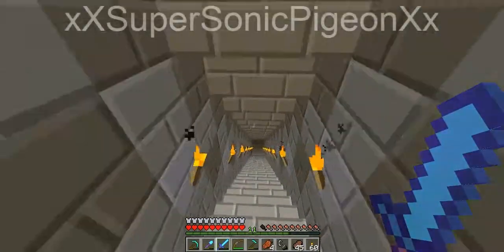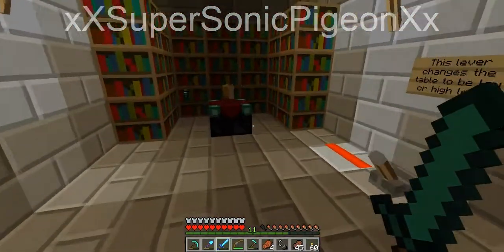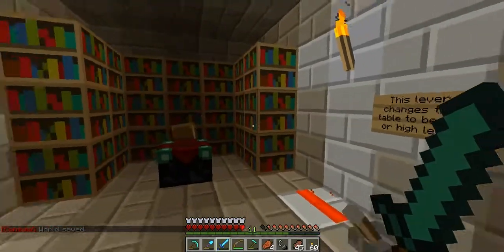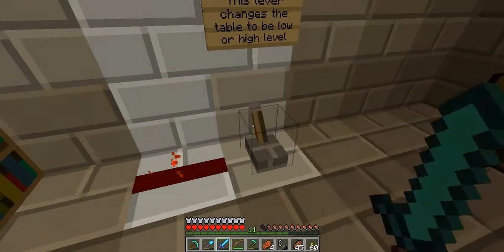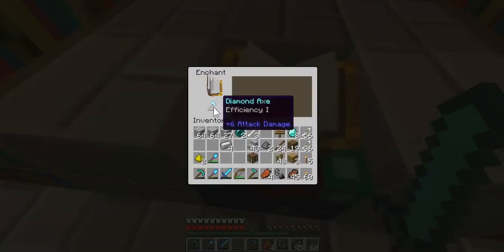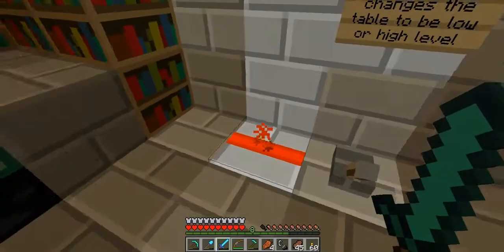Shoutout to XXSuperSonicPigeonXX for actually getting me back into the recording business. He's currently doing a let's play on this server and I will provide a link to his channel below. This is also our enchantment table - if you put an item in, it goes to a max of 30. When you hit this lever, it changes to high or low, and pistons go up which block the spells from getting through the enchantment table, giving you a low enchantment. Let's just take our luck here and see what I get. Efficiency - ooh, I'm impressed.